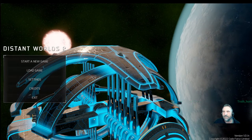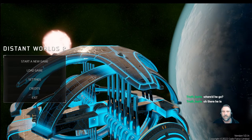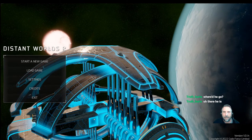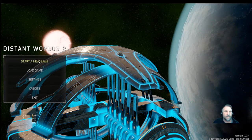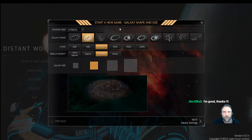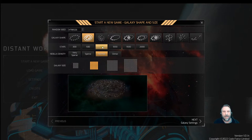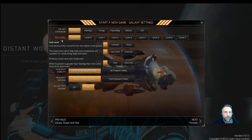Let's get going because we've got a lot to do. We're going to set this up, play at one-time normal speed on hard difficulty. We're going to play Teakin. I'll keep the spiral galaxy — I generally like spiral galaxies. We'll do 700 stars; I don't want it too big or too small. Nebula density normal, galaxy size six by six, and we'll keep all the defaults.